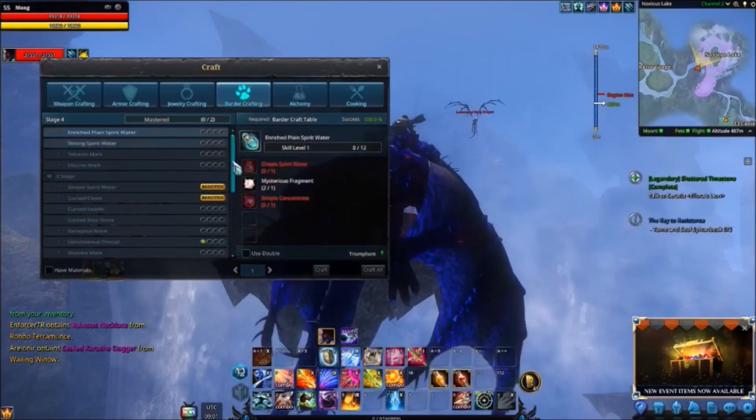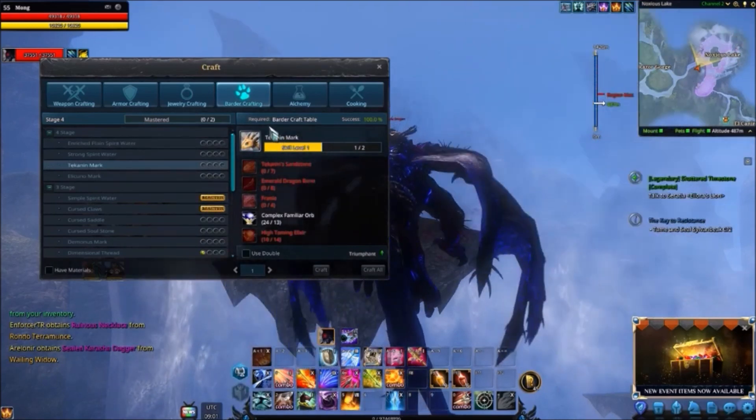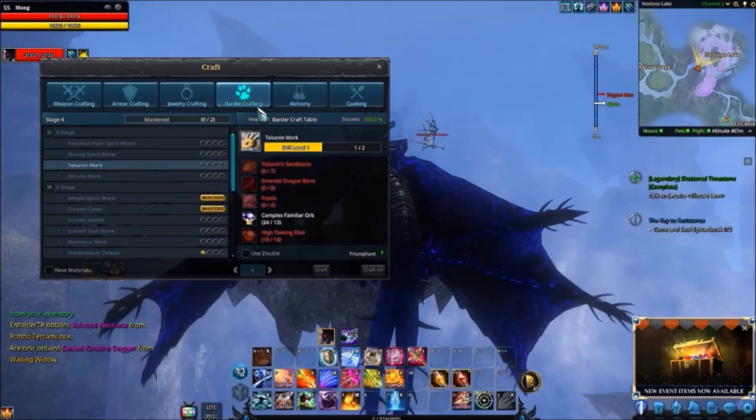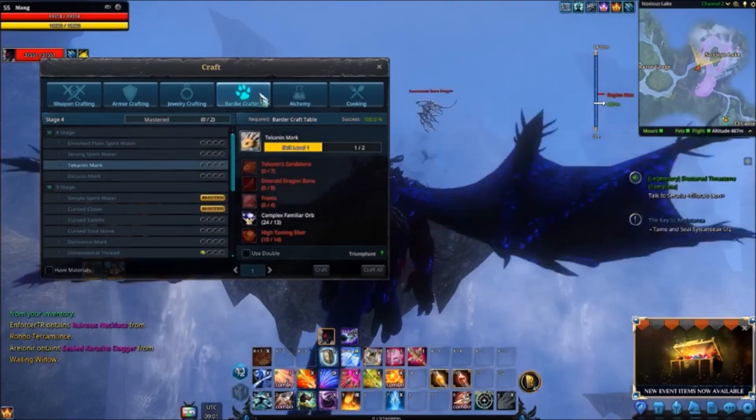You're gonna have to come to Noxious Lake, and to get the recipe, first of all you're gonna have to buy it off the auction house or get it off one of the world bosses. But everything is at Noxious Lake — so the Franias, the Emerald Dragon Bones.